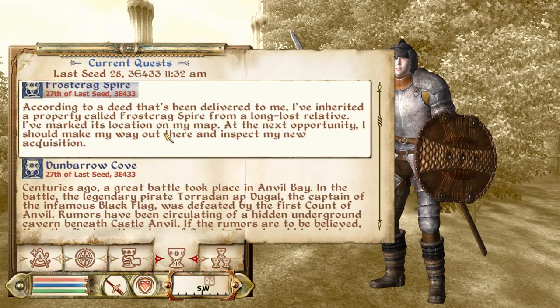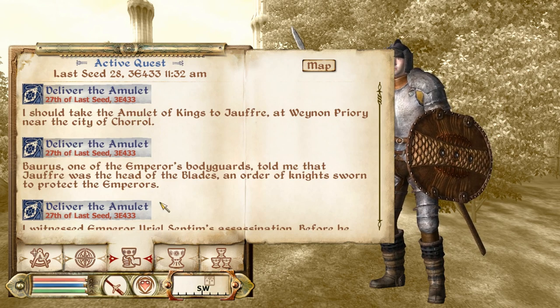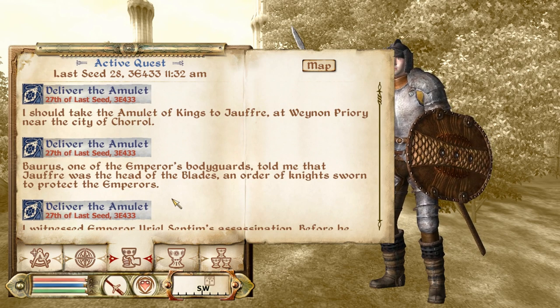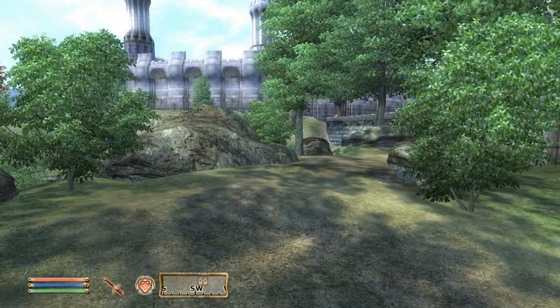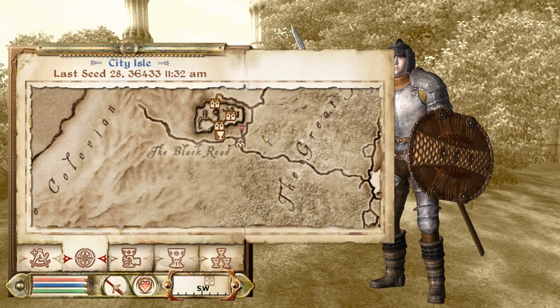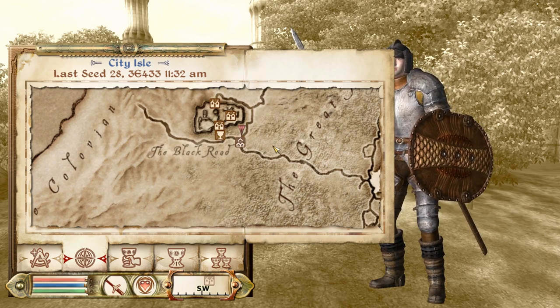I'm going to locate the deliver the amulet mission, which is part of the main storyline. You can see the history of what you've been doing and what you should do next. You should take the Amulet of Kings to Jauffre at Weynon Priory near the city of Chorrol, which is this city right here. And you'll notice that since it's an active mission, there's a red arrow there that locates where you need to go.